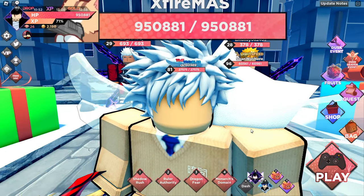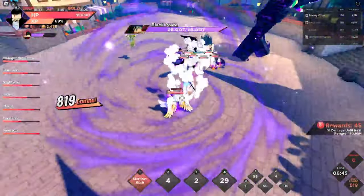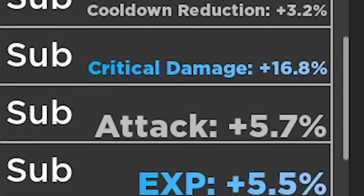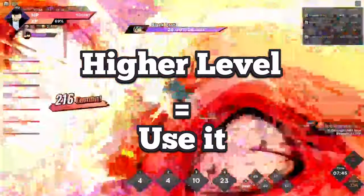My third tip: have fun with the game. If you're an early game player, don't worry much about anything — just enjoy it while you can. My fourth tip: ignore substats for now. A card might give you 5% more attack, but a level 21 card is going to be better than that level 10 card no matter what stats are on it. If it is a higher level, then use it.